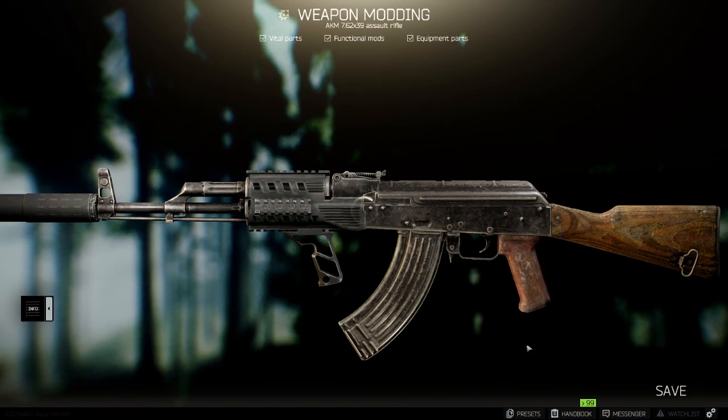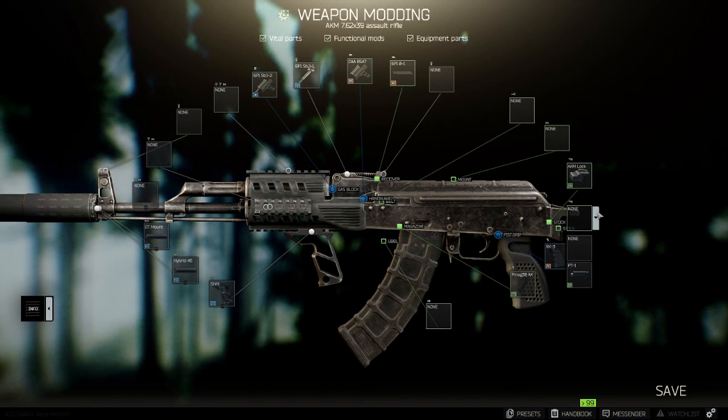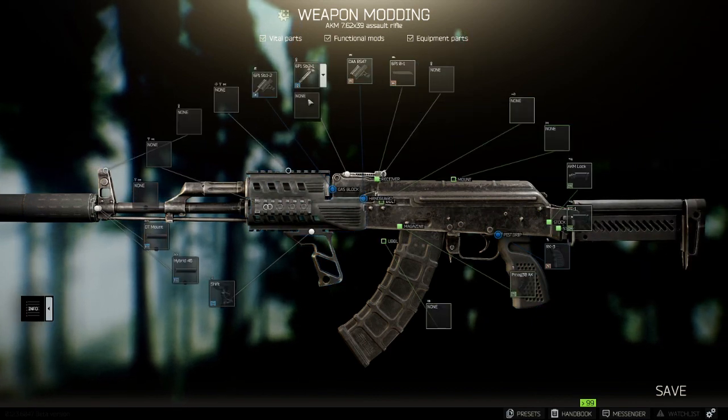Put the Shift grip on, change the magazine for the P-mag that we just bought, change this out for the RK3, and make sure you're switching the stock for your Zenit PT1.